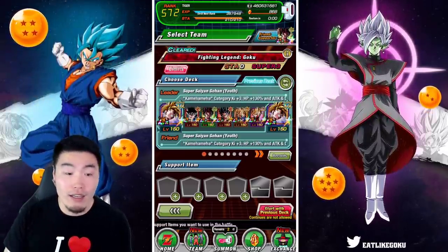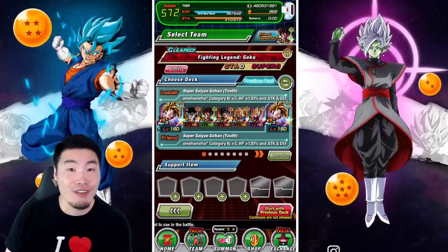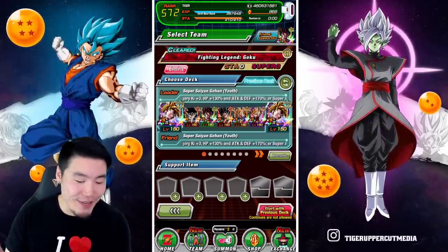No support items necessary because this team doesn't need it. Support items are for the weak, and these guys are definitely not weak. So let's jump in.